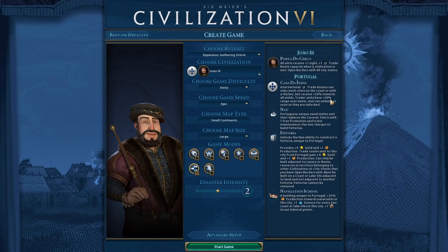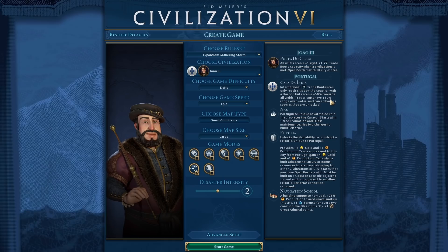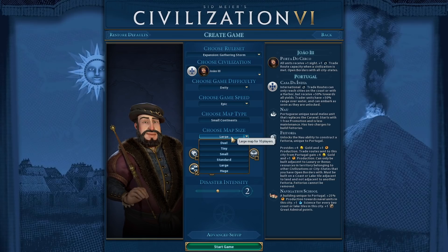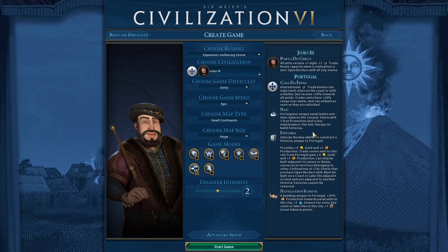Your typical Continents map, which I like a lot as a default — it just feels good. Normally in a Continents map, you have two fairly large continents, maybe a few little islands. With Small Continents, theoretically we're going to have more sort of medium to small-sized islands slash continents to play with, and that might be a good balance. I'm going to go up to a huge-sized map — someone had made a request to go with the biggest map we can on the next Let's Play.